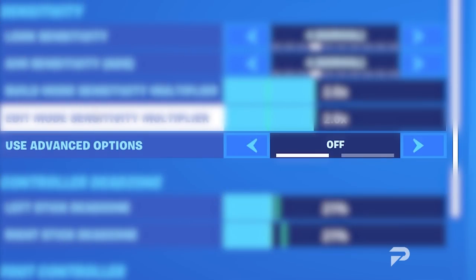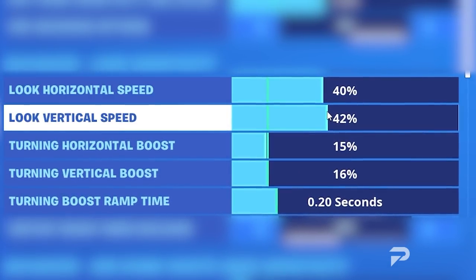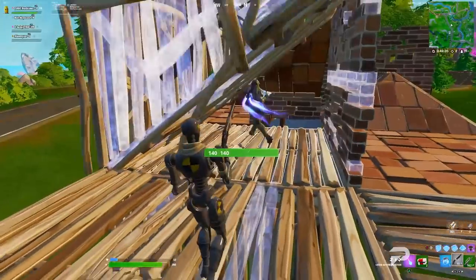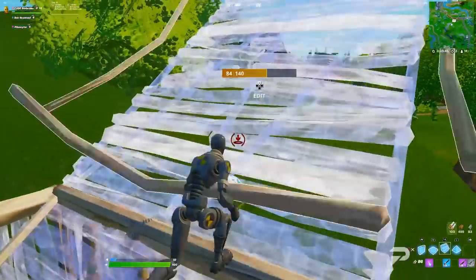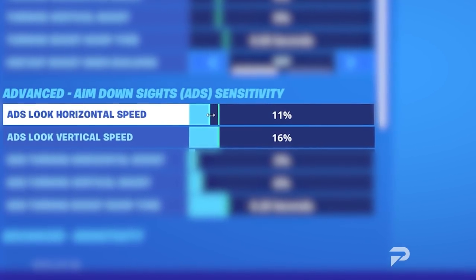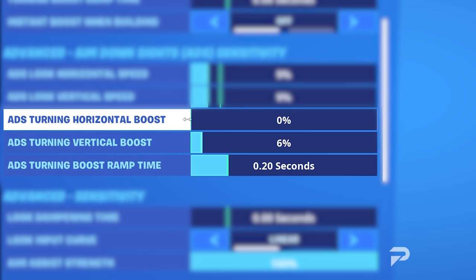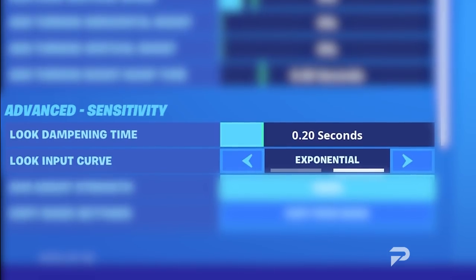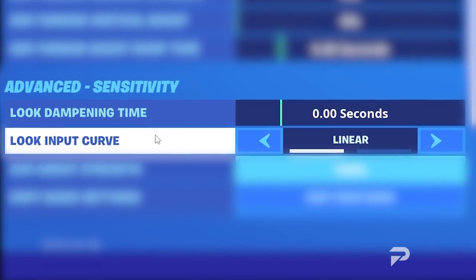Turn on advanced settings — these help you narrow your sensitivity down to the exact percentage. Change your look vertical and horizontal speed to around 40 to 45%, and keep every other setting off in the look sensitivity section, as they tamper with your accuracy. Look sensitivity is how fast you can move your character and is the most important setting for accurate aim. For ADS settings — aim down sights — which help with AR, SMG, and scoped weapon aim, keep the look horizontal and vertical speed at around 7 to 14%, as lower ADS sensitivity rewards huge damage. Never use any boost as they add acceleration when aiming. Look dampening time should also remain at zero, and keep your look input curve on linear.